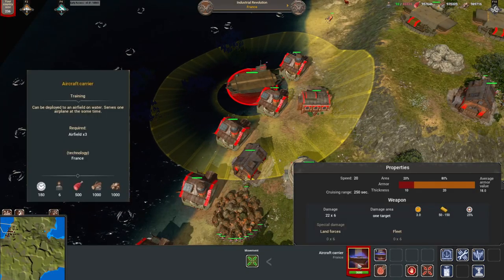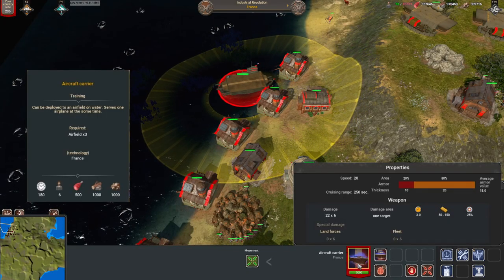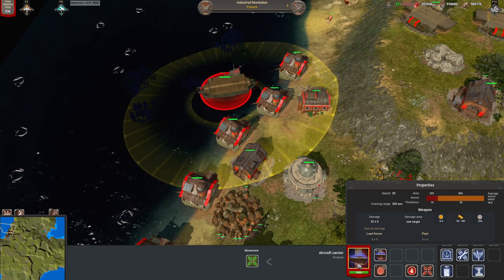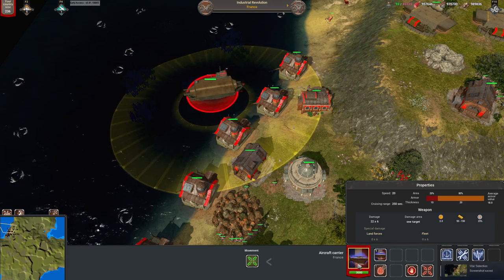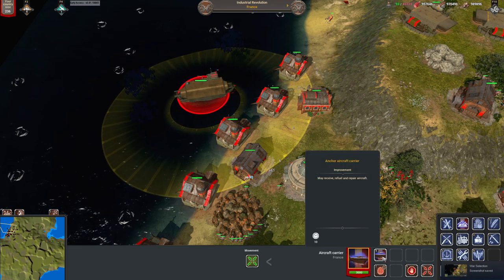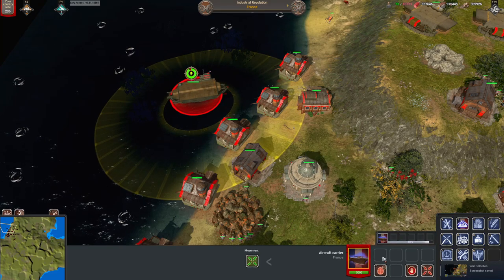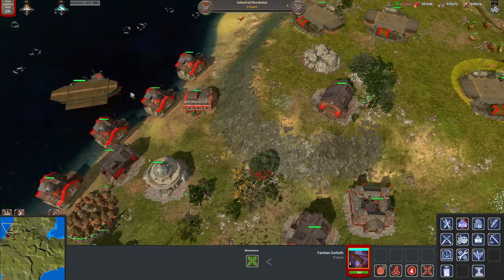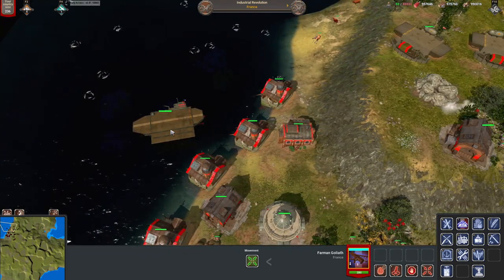The last unit of the first industrial revolution for France is the aircraft carrier, available in the docks as soon as you have built 3 airfields. This naval unit will allow for interesting raids on the enemy's economy and army by functioning as a mobile airfield that cannot produce airplanes on its own but can repair and refuel all your planes while being able to shoot at enemy air units.